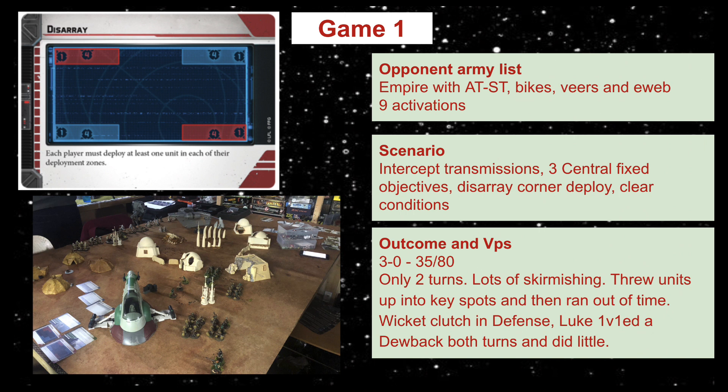The scenario was Intercept the Transmissions with Disarray deployment - opposing corners, at least one unit in each deployment zone - and clear conditions. It's like a Hold Ground scenario where you have three central fixed objectives and need more models closer to them at the end. My opponent's list was Empire with an AT-ST, two units of speeder bikes, Veers, an E-Web cannon, a few units of snowtroopers, and one unit of stormtroopers.